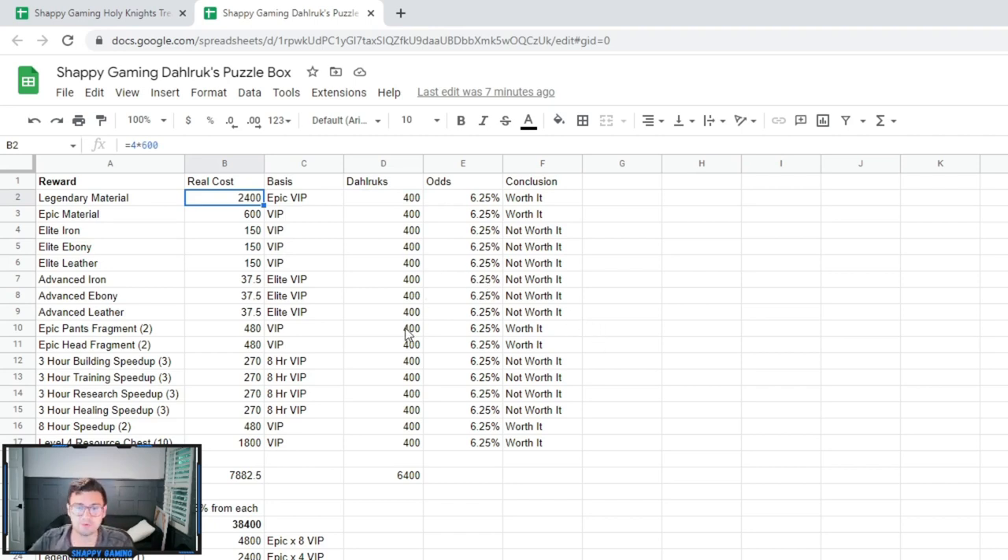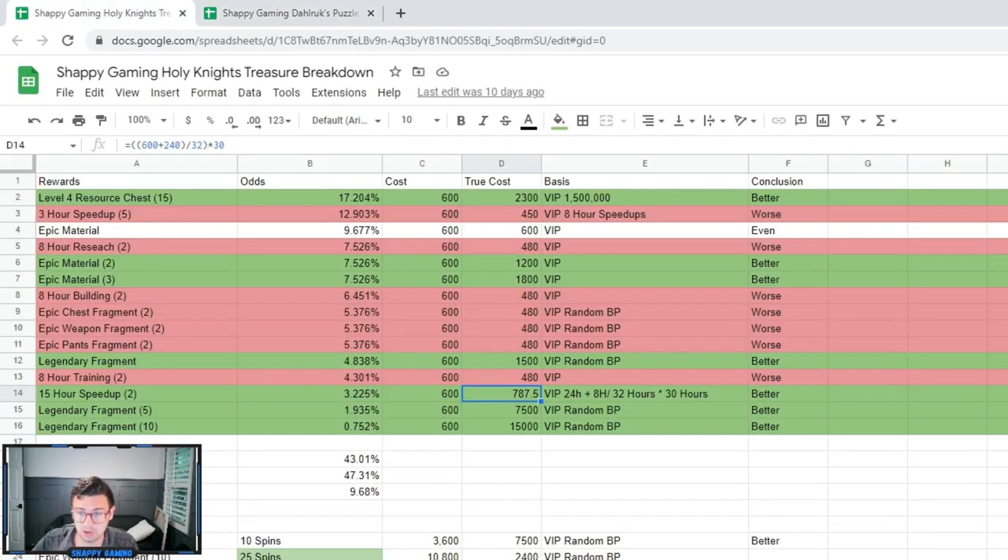There are a couple of other rewards that may or may not be worth it: the epic pants fragment and the epic heads fragment. You can get random blueprint fragments in the VIP shop for 240 apiece, so technically these are worth it. But if you're doing Sunset Canyon or opening crystal keys, you probably don't need these — especially if you're a spender. If you're a spender, you're not going to need the epic fragment stuff. The only thing you really need are the materials, and most of them aren't worth it. The epic material chest is fine, and the legendary material chest is fine, but compared to something like Holy Knight's Treasure, you're going to be a little bit better off there. The odds here are one in 16, whereas Holy Knight's Treasure your odds are a little bit better.